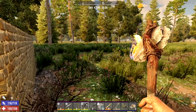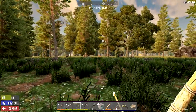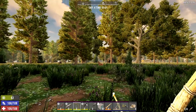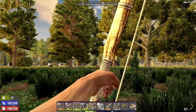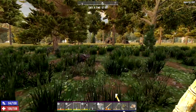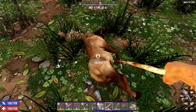Oh, a deer! Let's try and get that — I don't think we can. He's gonna spot us before we can shoot. Just walk real slow. Let's try this from here. Oh, I think I shot right over his head. Did I miss? I can't see the arrow. Got him in the head — nice, perfect! Let's collect that.